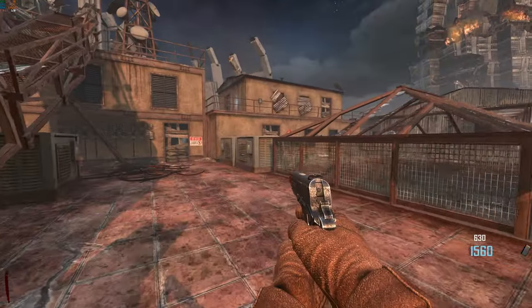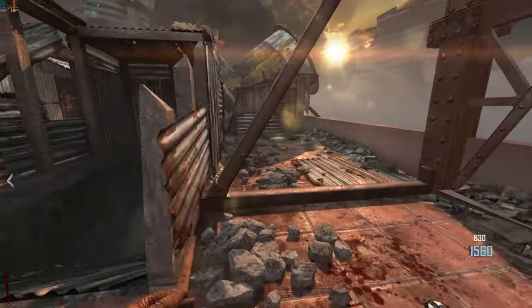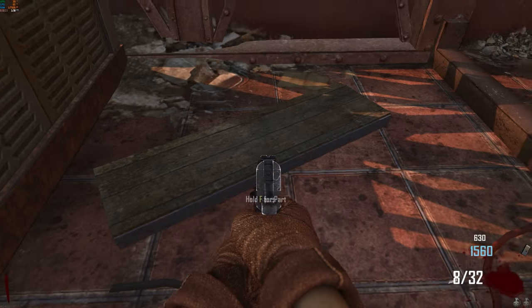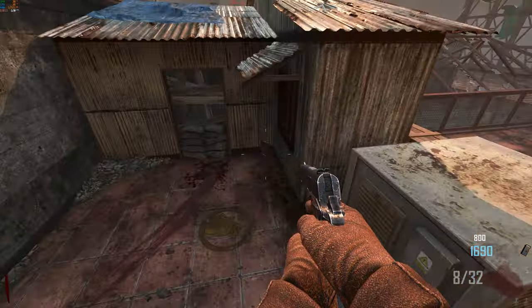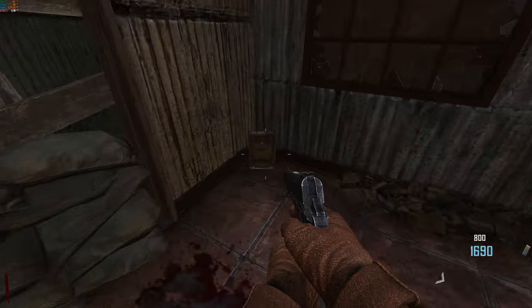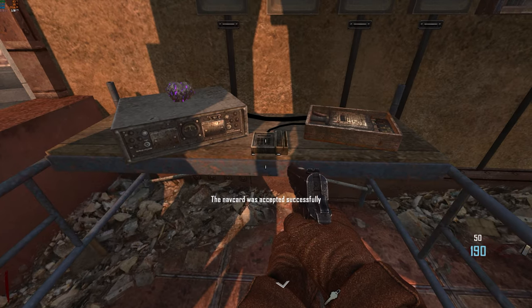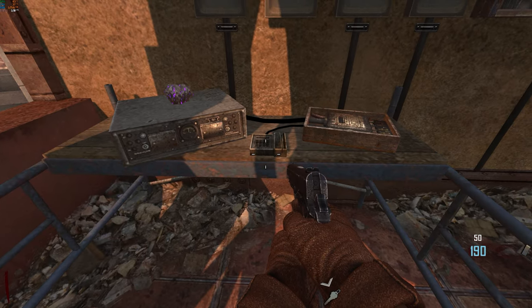All the parts are going to be in the same location every game on the roof. The radio will be behind the stairs. The table will be right in front of the build location. The electrical box will be in this corner and to get back you'll have to take the elevator. Finally, the meteor will be in this trash pile. Take all the parts to this corner and build the nav card table up against this wall.